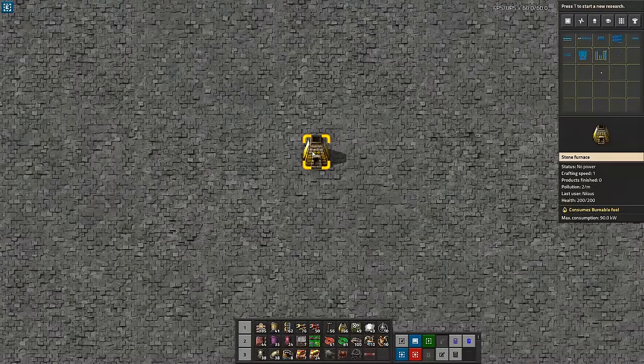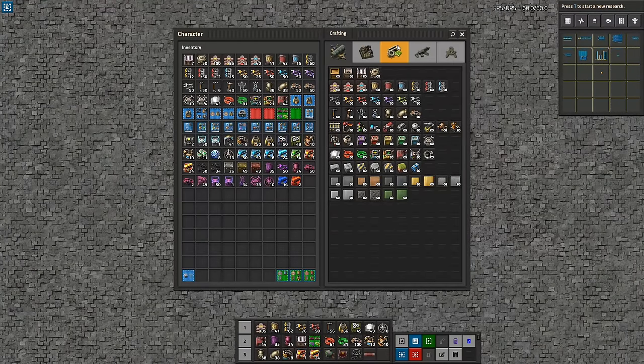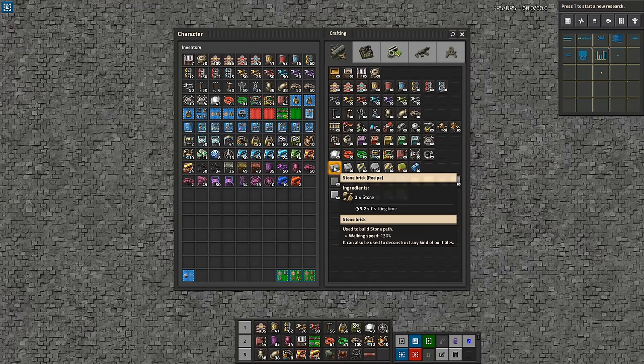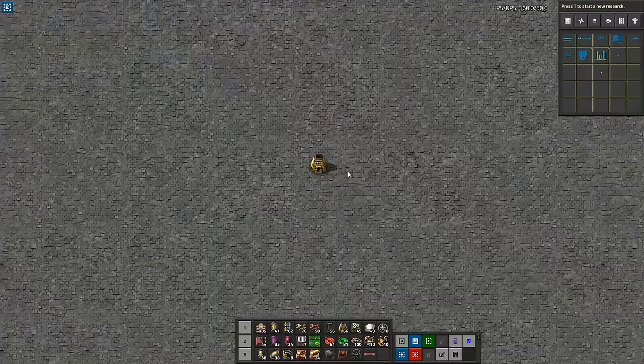We have the stone furnace — it has crafting speed 1. We have the recipes: each of these craft in 3.2 seconds, and for steel it's 16 seconds but takes 5 iron, which is basically the same rate — 3.2 seconds each. We're also going to look at stone bricks, which craft in 3.2 seconds but has two inputs for one output. The ones we're going to look at: copper, iron, stone bricks and steel.